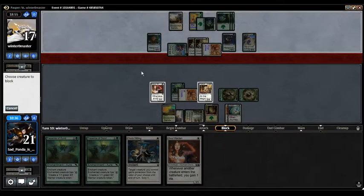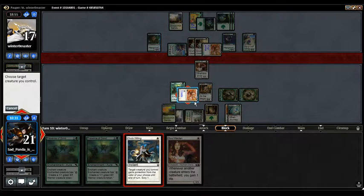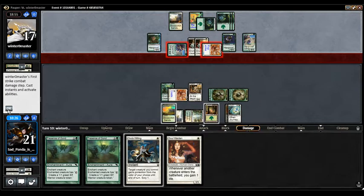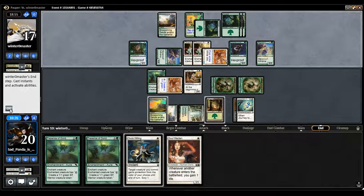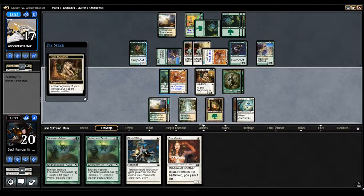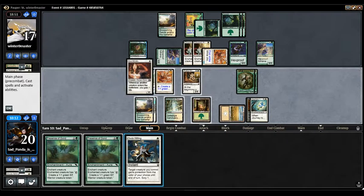They attack — Soul Warden is going to block, but we are going to God's Willing... which doesn't work because of Flag Bearers. It's okay, we didn't want to take seven anyway, and we have another one. This whole game has just been a series of shenanigans and missclicks. Normally all of these enchantments would be spread across all the hexproof creatures, but we have two Standard Bearers looking at each other going 'do something.'